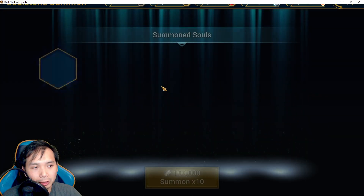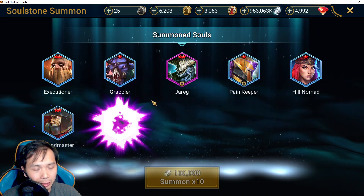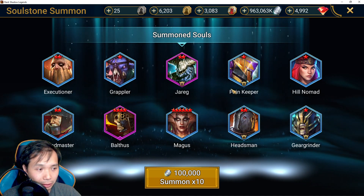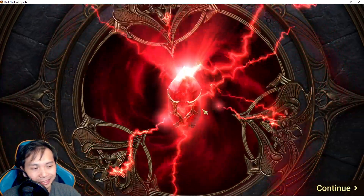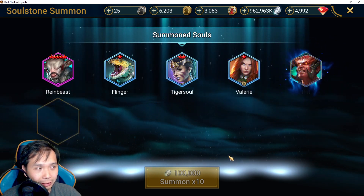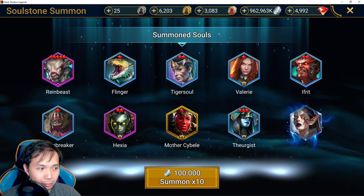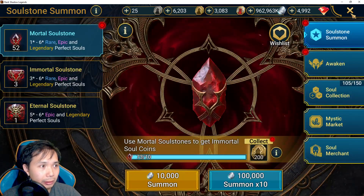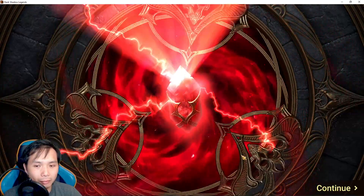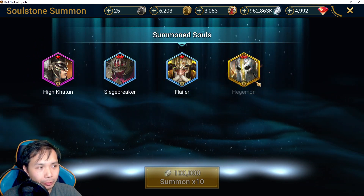My strategy is basically to save coins to buy split souls in the marketplace - that's the only way to get guaranteed value, because you can easily spend all your coins on these stones and get nothing. Got a six star rare. So far nothing exciting - five star Rain Bees, I can sell that. A legendary: one star Cybel. Cybel's good but I already have one on this account.